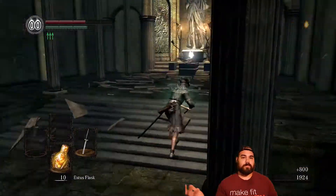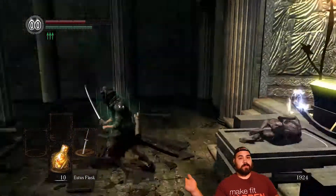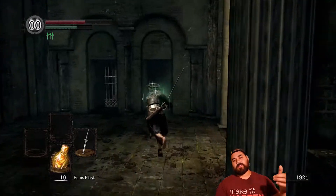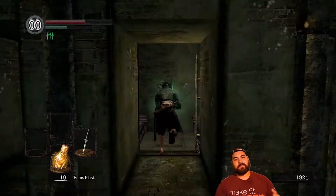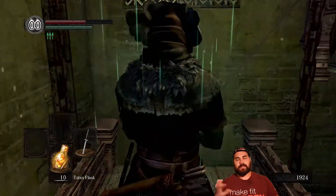You just have to make sure you use a humanity to reverse hollowing before you go through the castle. When you get all the way up to the top of the ladder, you'll be able to summon Solaire. He helps out with the fight tremendously — he actually holds aggro so you can cut off his tail and get a nice little axe.